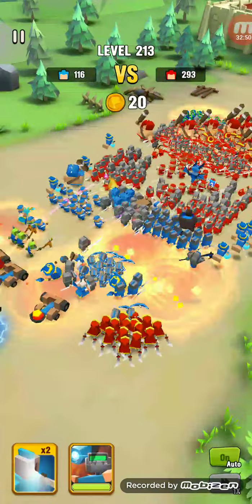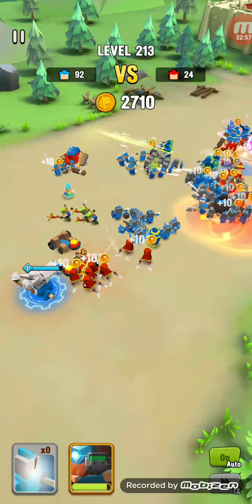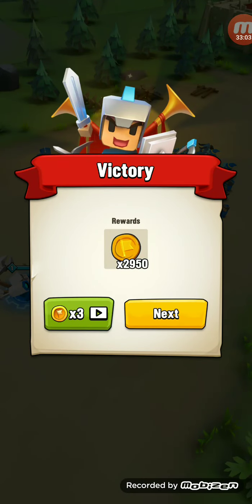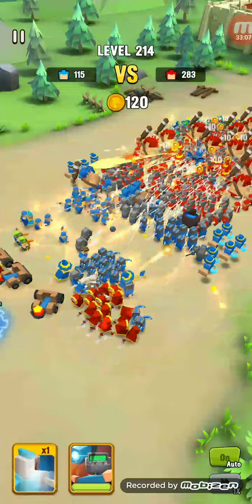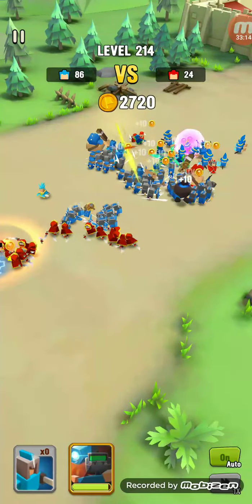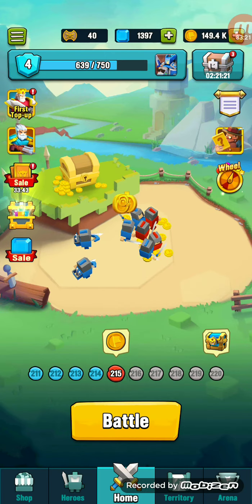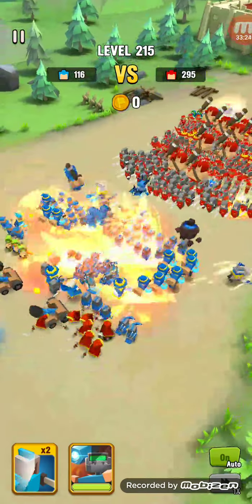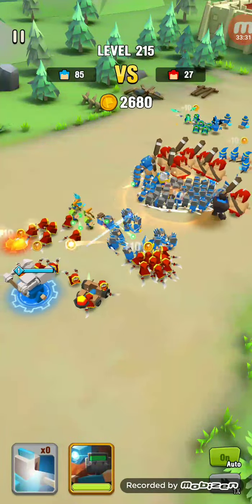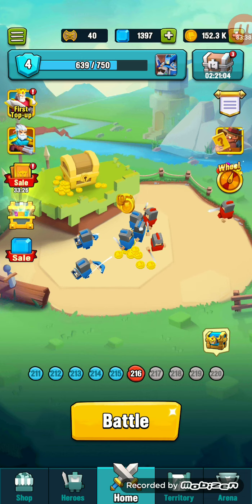That was really worth it — just look at my army now. Ice spikes from the ice wizard. I'll end the video after I get that gold checkpoint. Two more levels and I'll end the video. 200 enemies — no big deal. Ice wizards and super strong bombers too. Last level on single player — and I'm ending the video here. Bye!